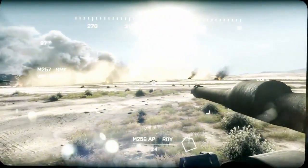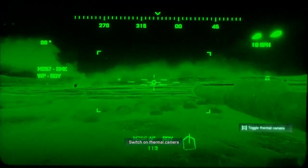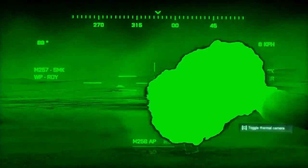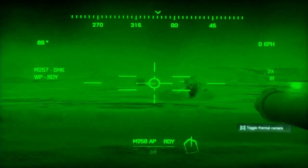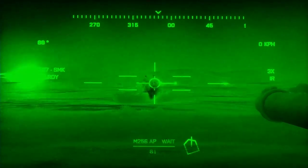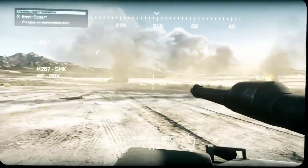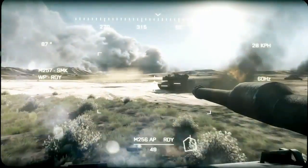Hold down. Miller, switch to thermal view. Shift right. Nice shooting. Target destroyed. T-72 engaged and destroyed. Nice work, 3-1. Anvil Actual, this is Anvil 3-1, sit rep — all enemy armor destroyed. Continuing with mission. Good job, 3-1. Bound up to next checkpoint and report.